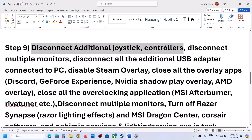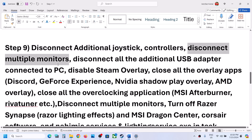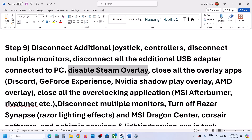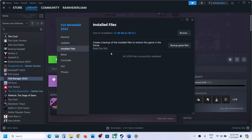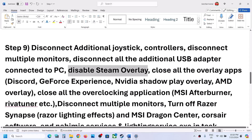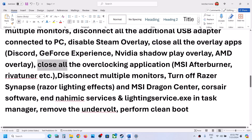The next step is to disconnect additional controllers connected to the computer. Also disconnect multiple monitors and try launching the game on a single monitor. Disconnect all USB adapters and dongles you are not using. Disable the Steam overlay by right-clicking the game, selecting Properties, going to the General tab, and turning off Enable the Steam Overlay while in game. If you have Discord running, turn off its overlay too. If you're using GeForce Experience, turn off that overlay as well. Close all overclocking applications like MSI Afterburner or RivaTuner.